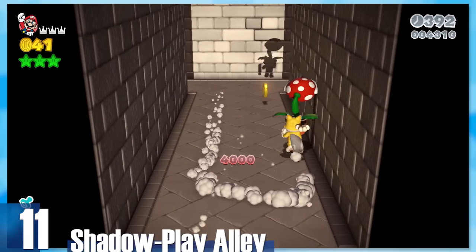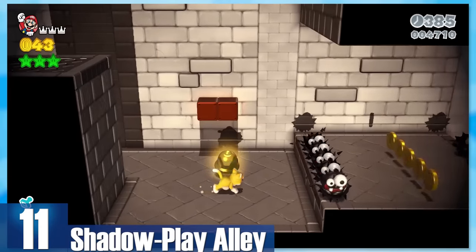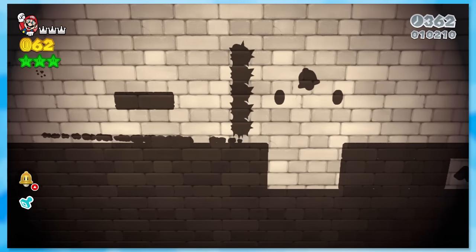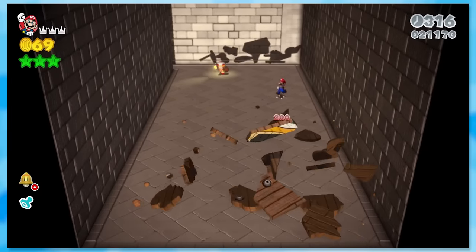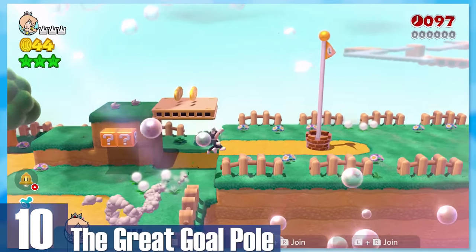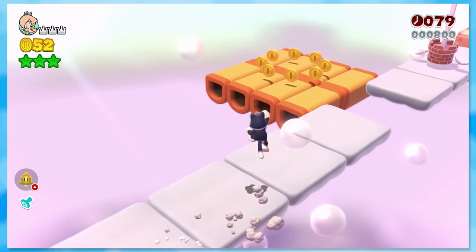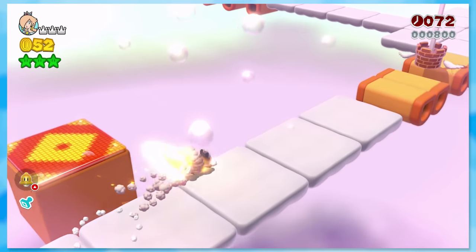11: Shadow Play Alley. We're all fighting our inner shadows right now, and half of the stage takes that idea to the next level. After going through a door, all you can see are shadows of yourself, enemies, blocks, and stars. It's a very different style that most Mario games don't go with, so it's refreshing to play and see. 10: The Great Goal Pole — what a twist this level brings. The goal pole is right at the beginning, and then boom, it charges away. This concept could almost be turned into an entire Mario game on its own, because the fun comes down to how quickly you can get yourself to the pole without falling.